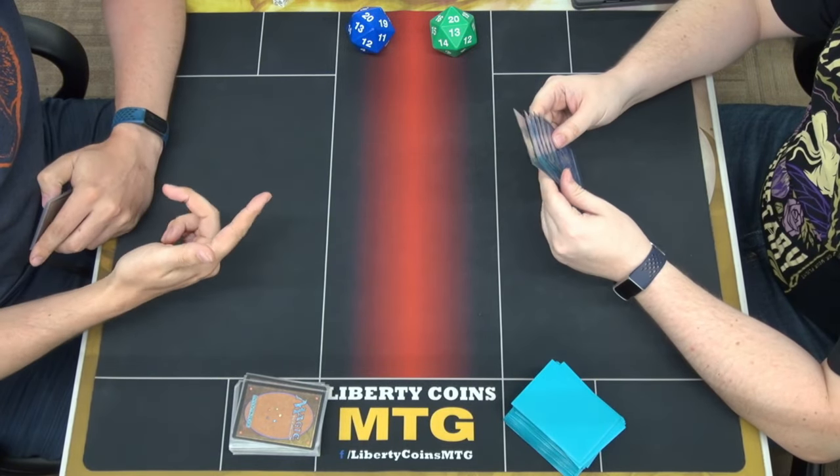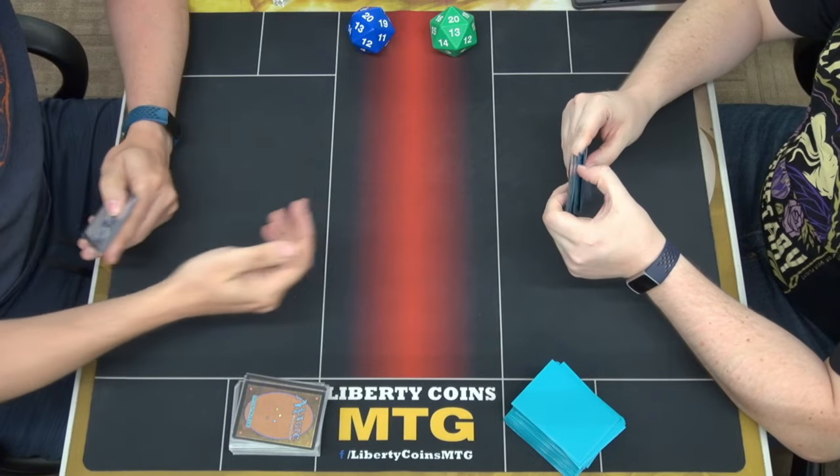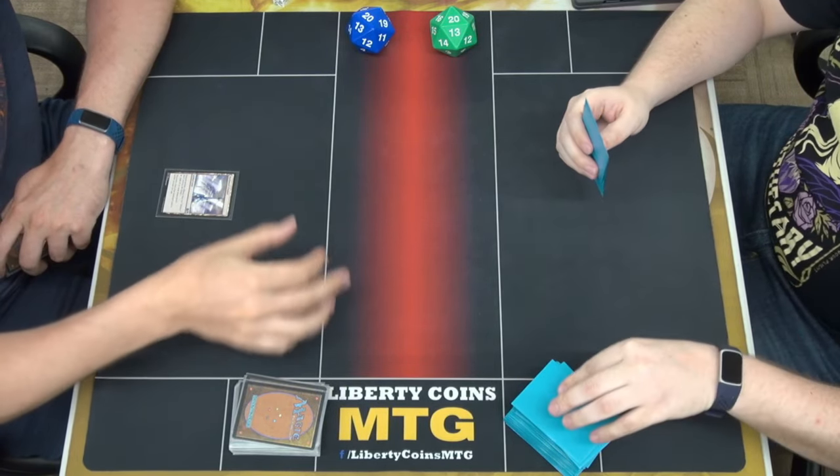All right, round four. I cap seven. Cap six. Six. I'm on to play. Darksteel Citadel. Pass turn.